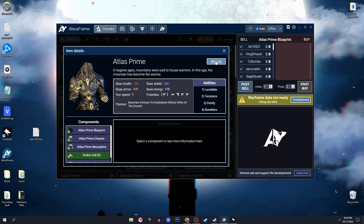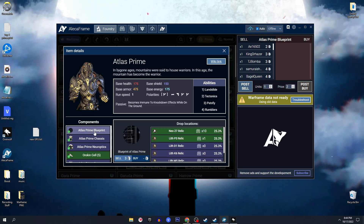Let's say I only need his prime blueprint. Clicking on it is going to reveal how many relics I actually have for the blueprint itself and what the drop chances are of it actually dropping. I can also sell it or buy it from other players on Warframe Market. You do need to connect your Warframe Market account to Alecaframe. Clicking on a name allows you to private message them in game. You can set how many units you're selling and at what price — so that is pretty cool.